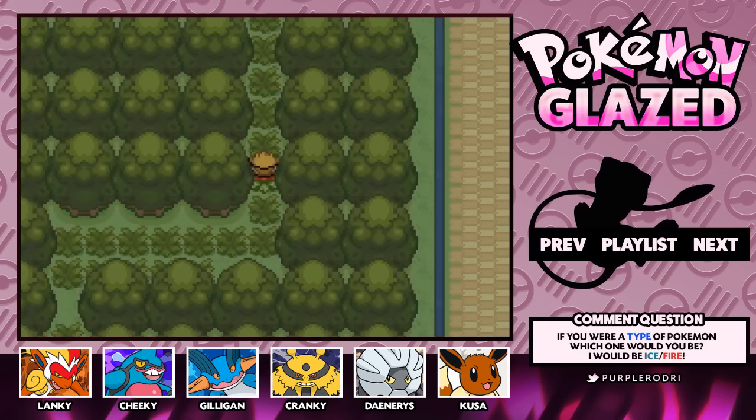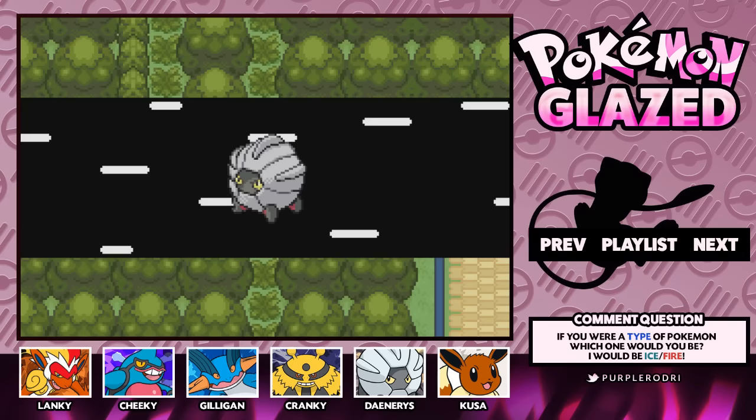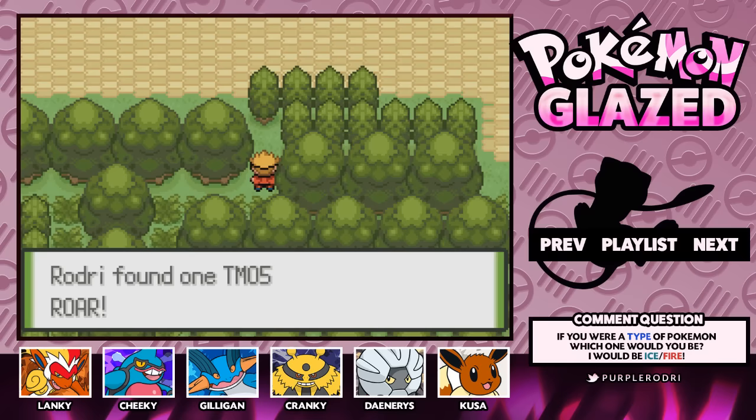A Wobbuffet! What the heck — that's kind of funny to see. I believe we're really close to where we actually want to be. Hopefully it'll be a really good TM — it could magically be Flamethrower, and I'd be feeling super happy about it. Who wouldn't want Flamethrower at this point in the game? TM05 Roar. At least we found a TM — I suppose it's better than nothing.